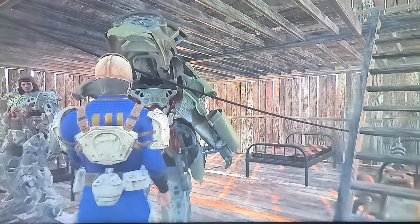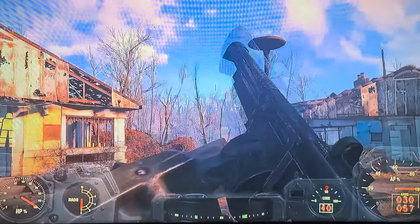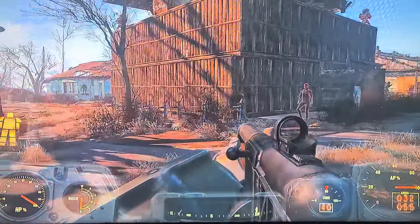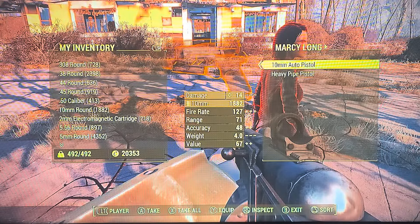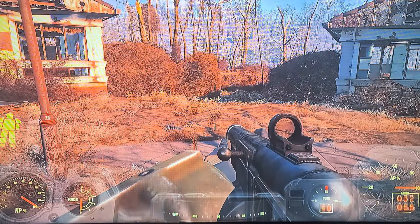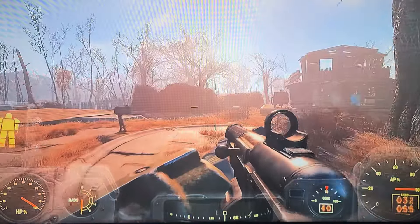Right here you can already hear dialogue from the NPCs, you can hear your power armor suit opening and closing. Pull out a gun — boom! I cannot describe how happy I was to hear my gun actually fire and to be able to walk up to an NPC and hear them actually start to interact with me. There aren't many videos out there showing this fix working on Xbox Series X, but hopefully a future update will address it permanently.